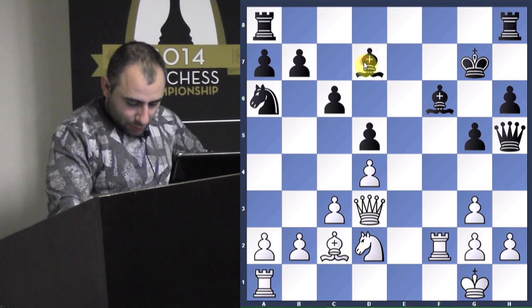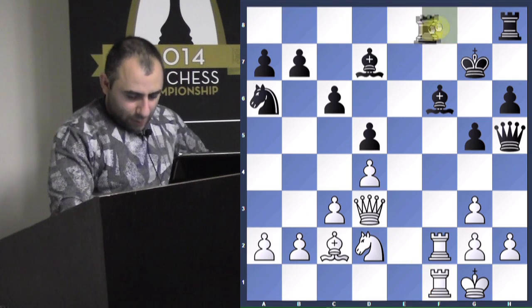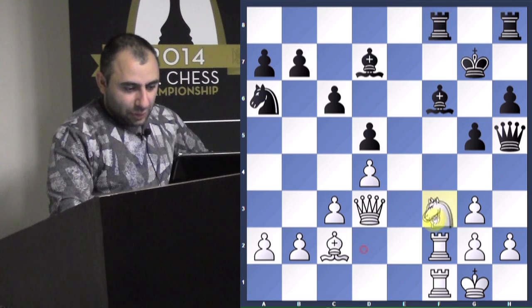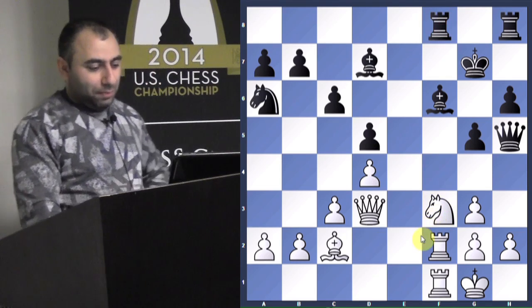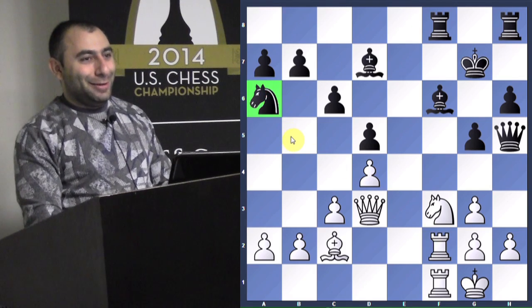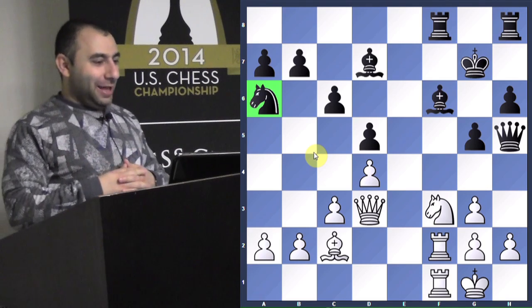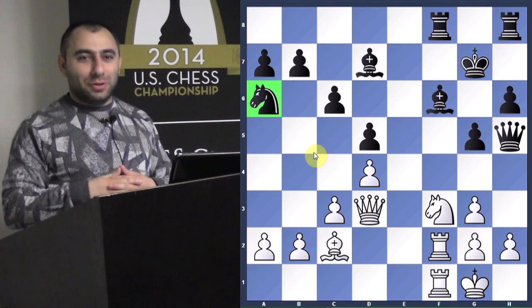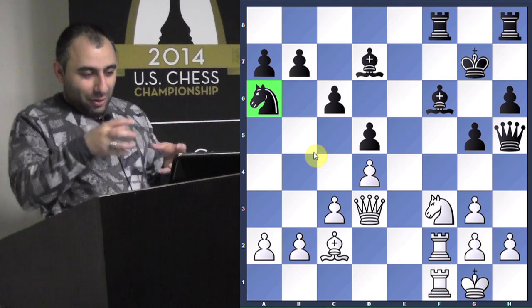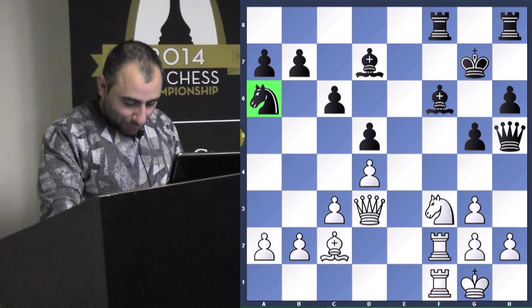Rook F1, Rook AF8, Knight F3. White is down a piece, but imagine - this is the extra piece that Black has. You can hardly see the existence of that extra piece because it's just stuck on the side of the board. Black is just fighting to not get checkmated. That's why you have good compensation here, even though you only have a single pawn.